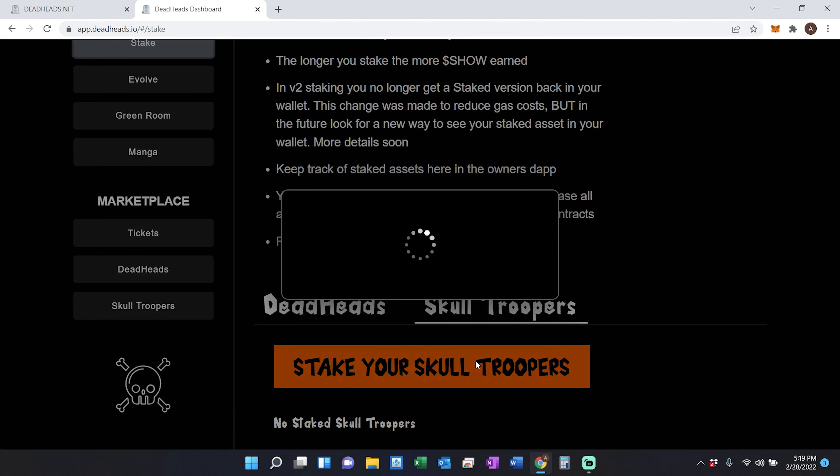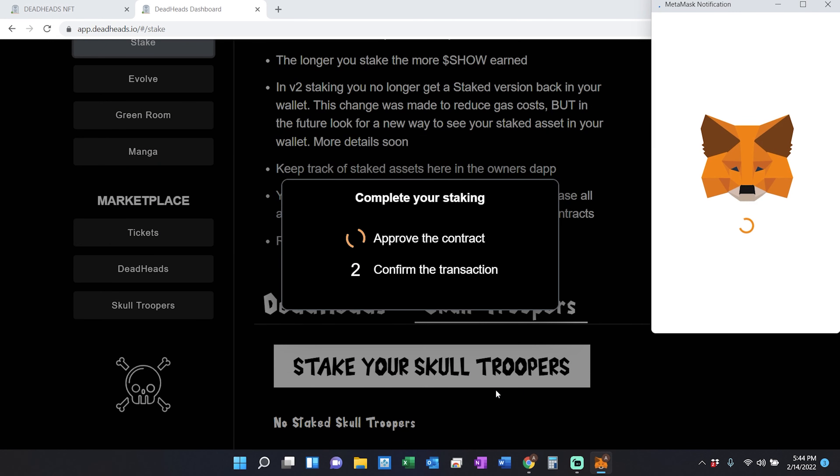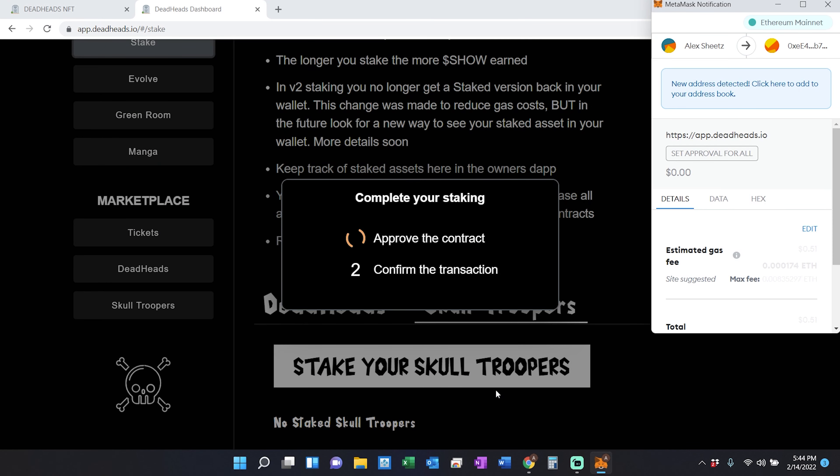You then will have to select exactly which Deadheads or Skull Troopers you want to be staking and how long you'd like to stake them for. You also will have to accept the staking and licensing agreement. You will then have to approve the staking contract through MetaMask. There will be a small gas fee associated with this, but this is the only time you'll ever have to do it.